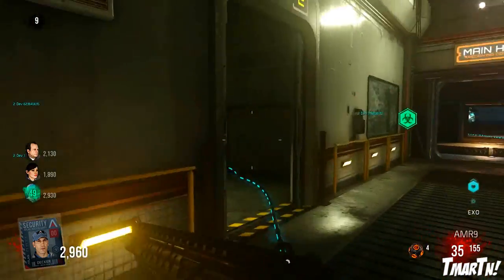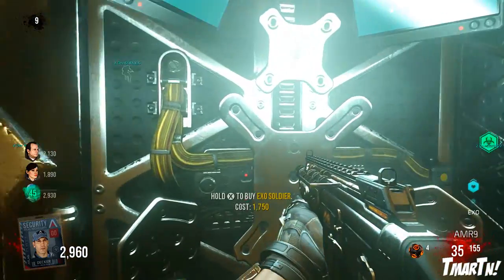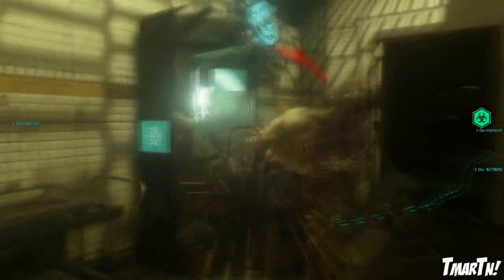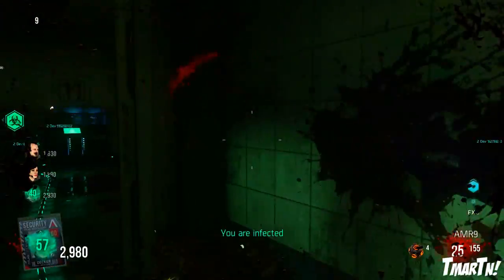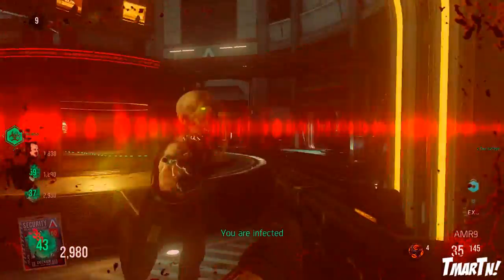If you go back to that generator and follow the cable that goes to the right into the next room, that is where you're going to find Exo Soldier — the fifth and final exo upgrade. What that one allows you to do is shoot and reload while sprinting, so it's kind of like Gung-Ho mixed with Fast Hands.